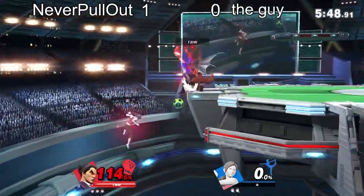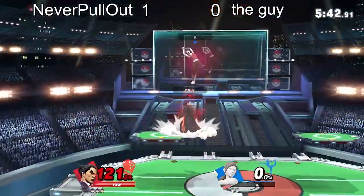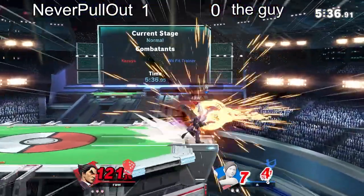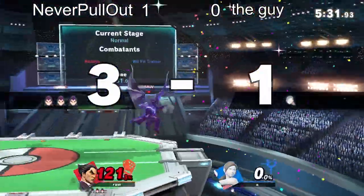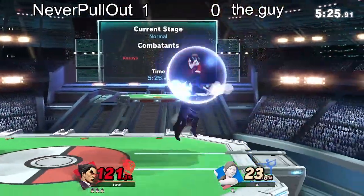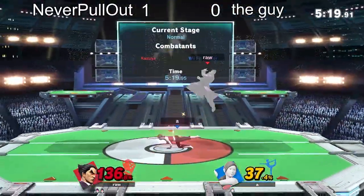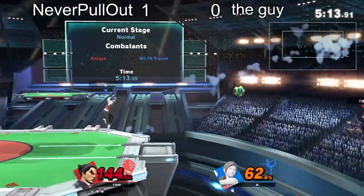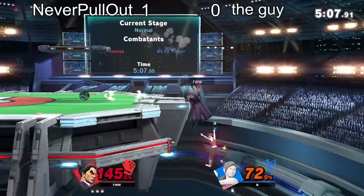Kazuya's in Rage now so the opponent has to be really careful getting close. And there it is — 30%! Kazuya again looking really dominant in the set, just can't escape those grabs. Coming back on stage with the soccer ball. He tried to crumple again. Just grabbing once more.